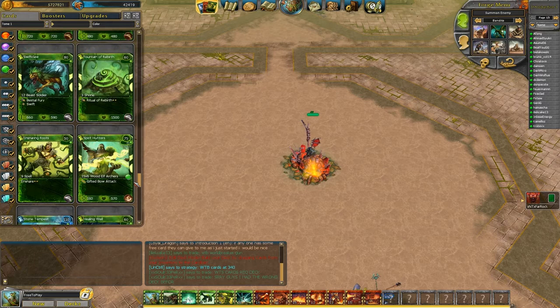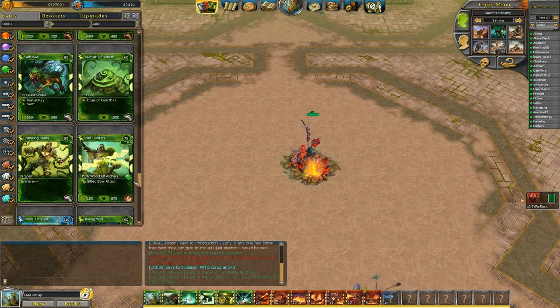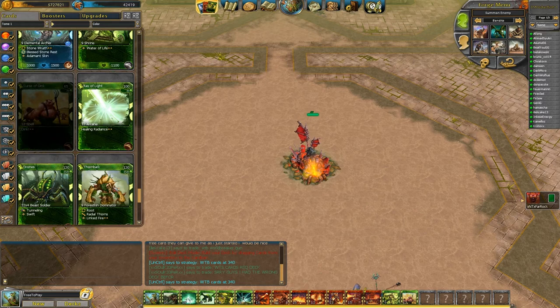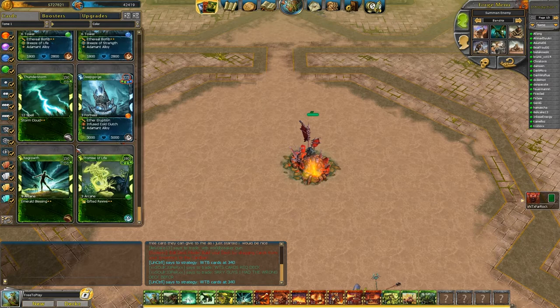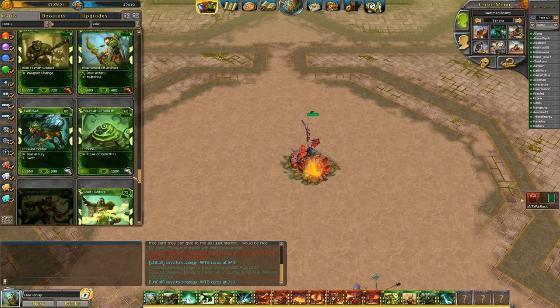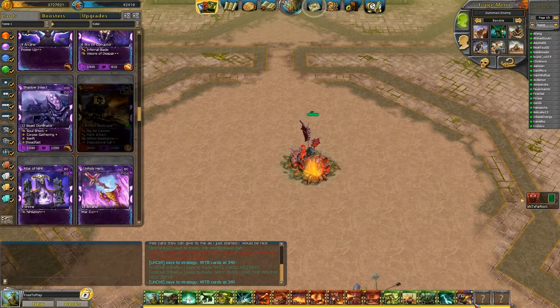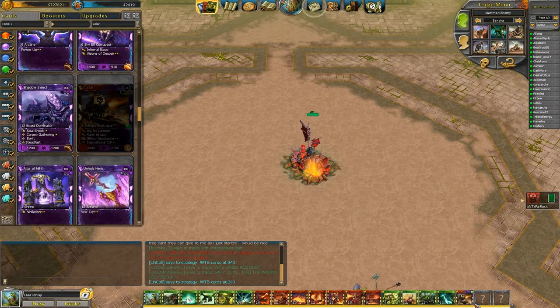Let's look at our Nature cards. We have Ensnaring Roots — that'll root the enemy in place. It's a fantastic card. I'll add Oink, which makes the enemies turn into pigs and they can't fight. I'll add Drones for a Tier 3 melee, and Thunderstorm for an extra strong spell in Tier 4. And why not switch it up — maybe some Shadow cards? I have Corsair. We'll splash Shadow. I'll put in Corsair, which is a very cool flying ship that does aerial attack and can drop down units.